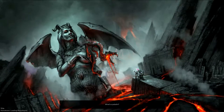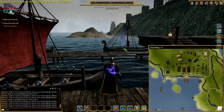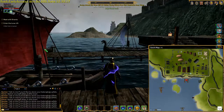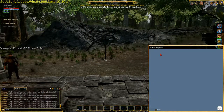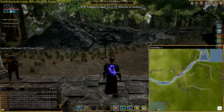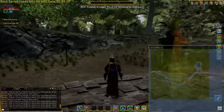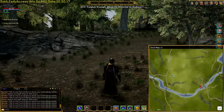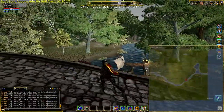Before we move on, let me show Forest 2, which is exactly the same layout as the grasslands but with trees. Now this one I do like — this is really very pretty, possibly one of the prettier maps in here. Same bridge, same layout, everything exactly the same, just with trees.